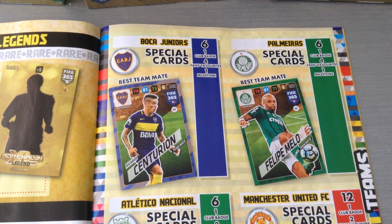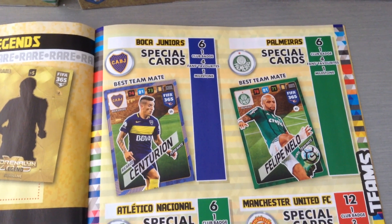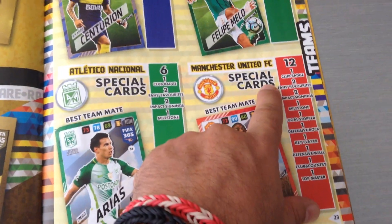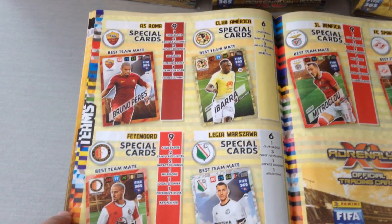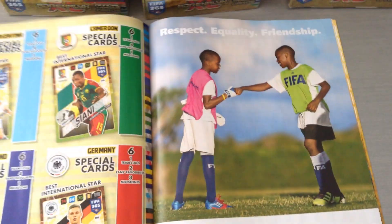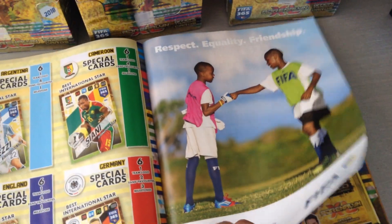Each team is broken down in terms of how many cards they've got in the collection. So Boca Juniors, you get the club badge, four fans favorites and one milestone, and of course the teammates and so on for each team. As you can see, United have got 12 special cards in addition to the base, Barcelona 15, Atletico Madrid 11, Real Madrid 13. Very nice guide. These, if you collect the Spanish and Italian league binders, they do that for them — so Panini have added that for the FIFA 365. Fantastic. Here's the four international teams: Argentina, Cameroon, England, and Germany. Last year there were a bit more — there was Belgium, Chile, Colombia. This year it's less.